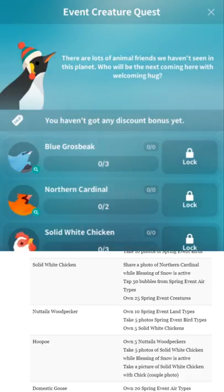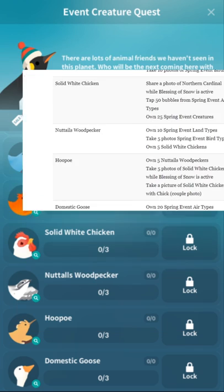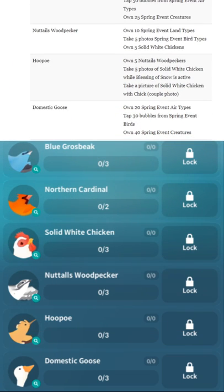Own 25 Spring Event Creatures. The Nuttall's Woodpecker — I'm not sure which one is the typo; it's probably the one in-game. Own 10 Spring Event Land Types — those are things that stand on land, so probably the chicken.